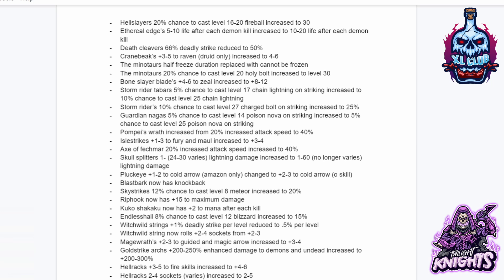Stormrider's 10% chance to cast level 25 Charge Bolt on striking increased to 25. Guardian Naga's 5% chance to cast level 14 Nova on striking increased to 5% chance to cast level 25 Poison Nova. Pompeii's Wrath increased from 20% increased attack speed to 40. L Strikes plus 1 to 3 to Fury and Maul increased to 3 to 4. Axe of Fenmar 20% increased attack speed increased to 40. Gullsplitter's lightning damage increased from 1-30 to 1-60. Pluckeye plus 1 to 2 to Cold Arrow changed to plus 2 to 3 as an oskill. Blast Bark now has knockback. Sky Strike's 12% chance to cast level 8 Meteor increased to 20%. Rithook now has plus 15 to maximum damage. Cuckoo Shikaku now has plus 2 to mana after each kill. Endless Hail 8% chance to cast level 12 Blizzard increased to 15. Witch Wild Strings plus 1 deadly strike per level reduced to 0.5%, and now rolls plus 2 to 4 sockets from 2 to 3.